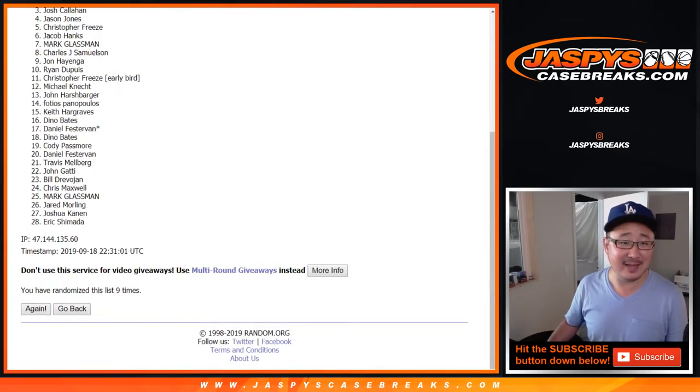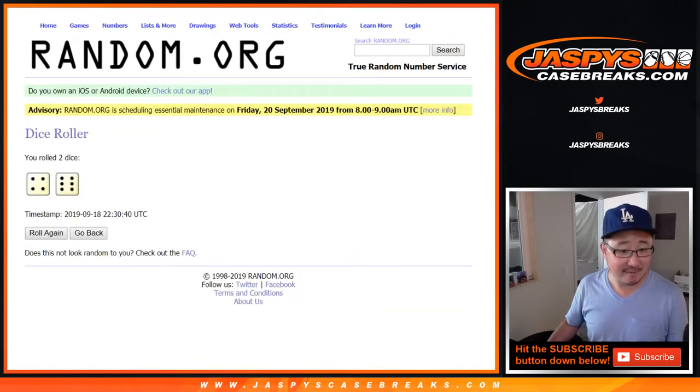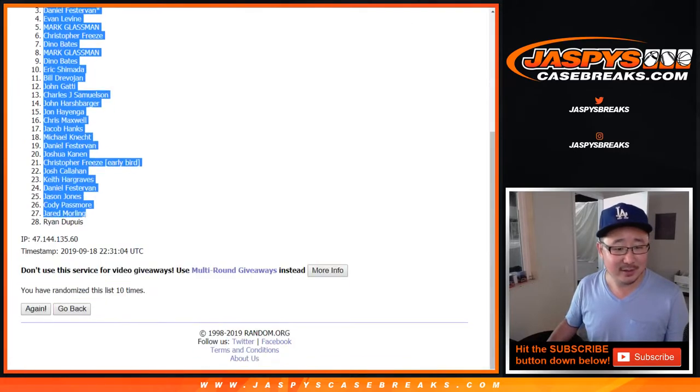Tenth and final time. Or I guess half price — he bought one already, so it's half the price. Two for the price of one. Travis Melberg down to Ryan.